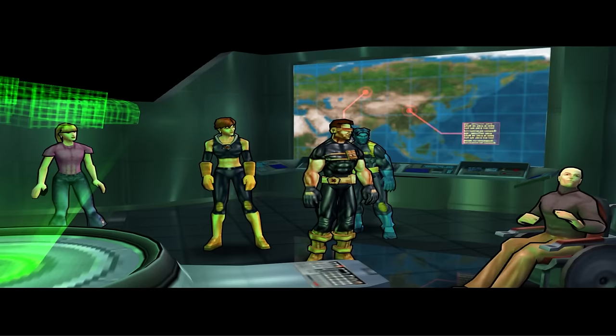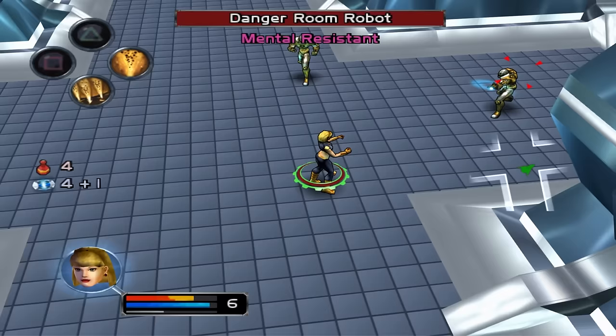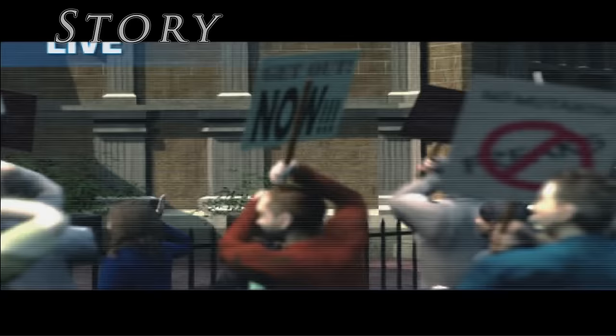Another interesting difference from most X-Men games and movies is that X-Men Legends 1 doesn't focus primarily on Wolverine, instead opting to focus on the X-Men evenly as a team. You could argue that the main character is Magma, a character largely unknown who doesn't appear in the movies. Magma was chosen by the writers because they felt she would be a good blank slate for players to follow as she experiences the world of mutants, though even she doesn't take much of the spotlight.